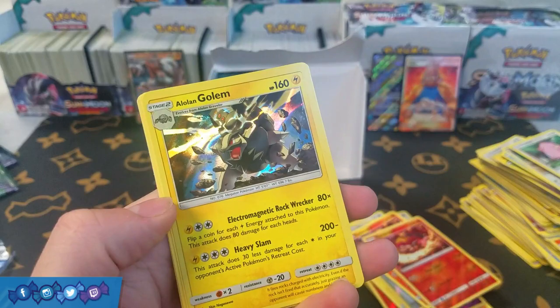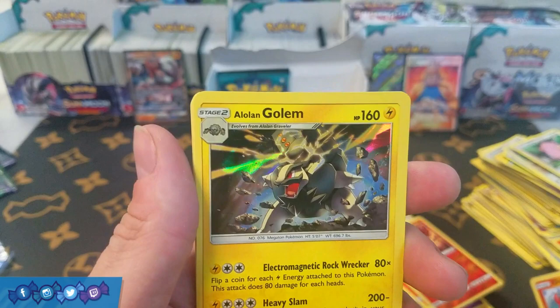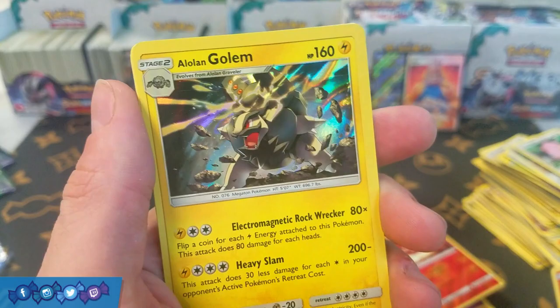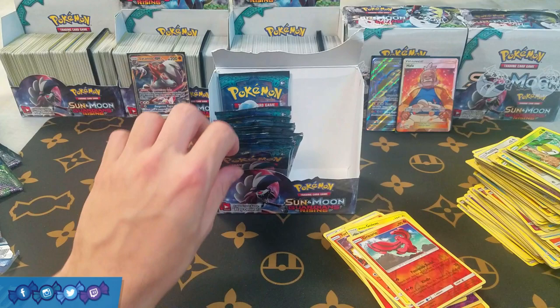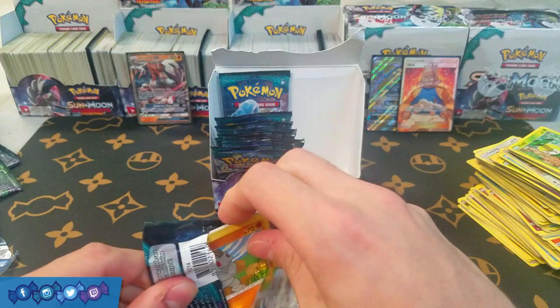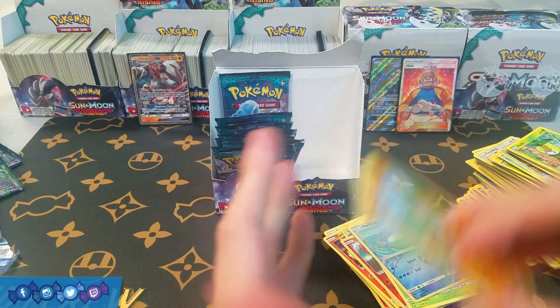So here we have Oricorio and an Alolan Golem. This has to be the longest attack name I have ever seen — Electromagnetic Rock Wrecker. That is so obnoxious, but kind of cool. If you guys know of a longer attack name, let me know below in the comments. Definitely a cool-looking card. We're doing good on our holo pulls, but maybe that means we'll pull some extra Ultra Rares in this half. We have Whirlipede and Trevenant, which is playable, and E-Hammer and Aqua Patch — also playable cards.